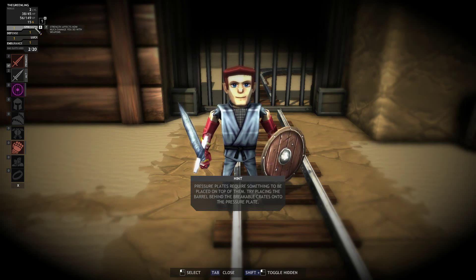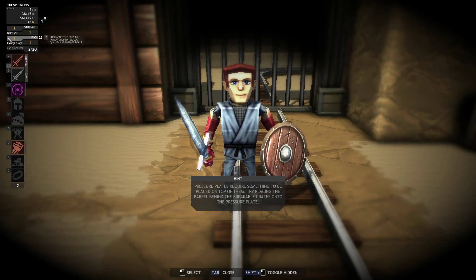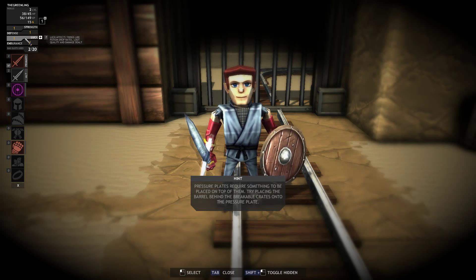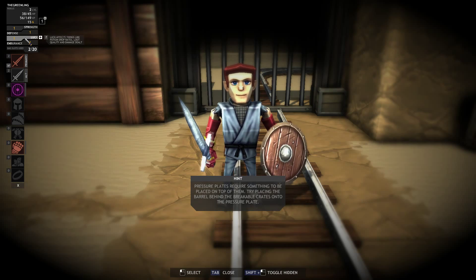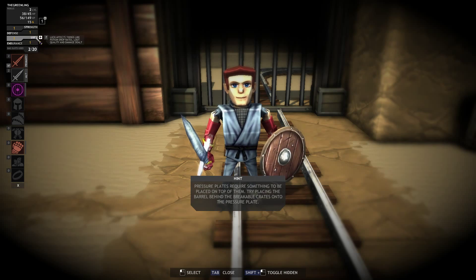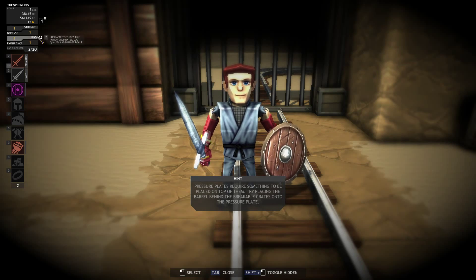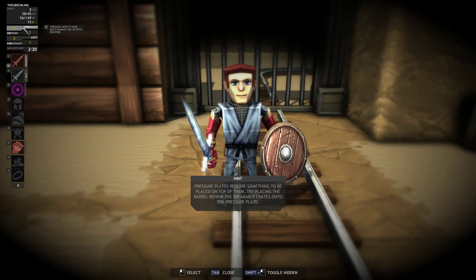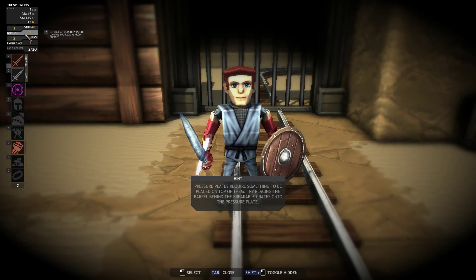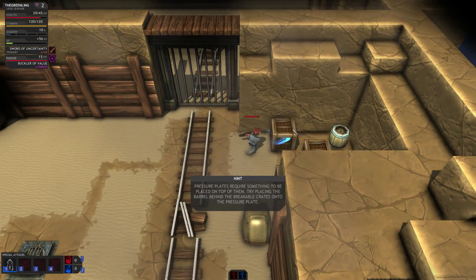We also got a skill point we can use. You can spread them however you'd like. Strength affects how much damage you do, Defense affects how much damage you receive from enemies, Luck affects potion drops, loot quality, and damage dealt, and Endurance increases your stamina. Since we're a rogue and kind of squishier, we rely on potion drops. We can also increase our damage through Luck. Warriors would want to increase their Strength, but for rogues I think it's important to increase the amount of potions we get since we're reliant on them.